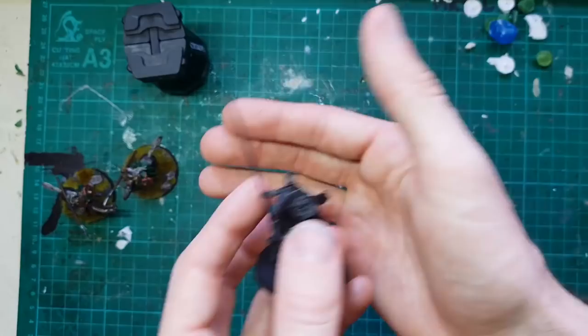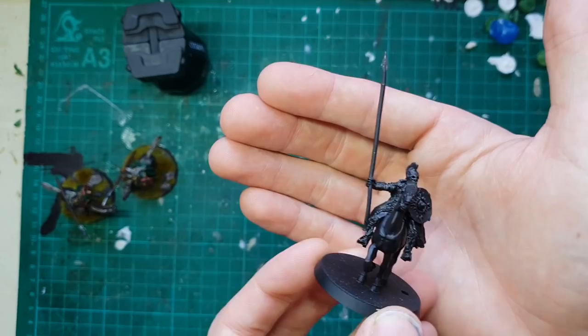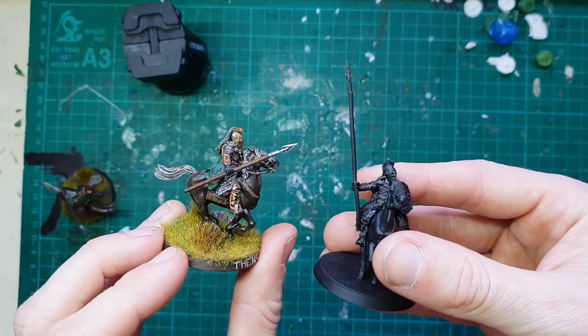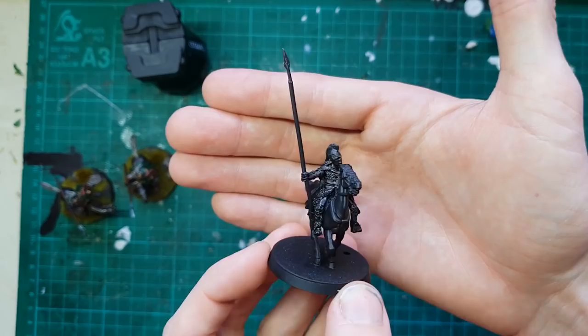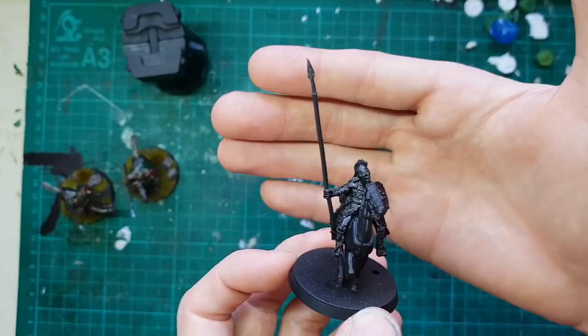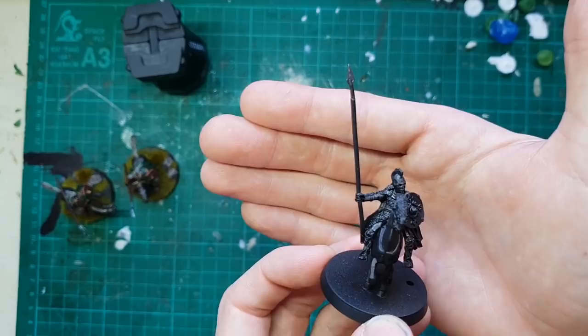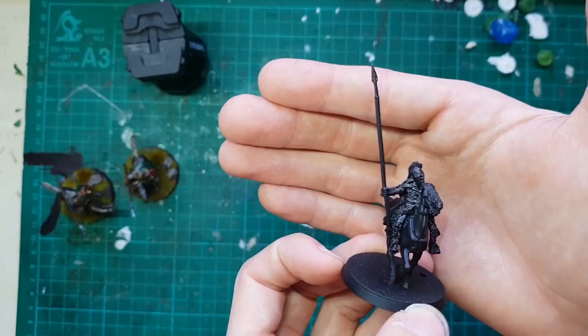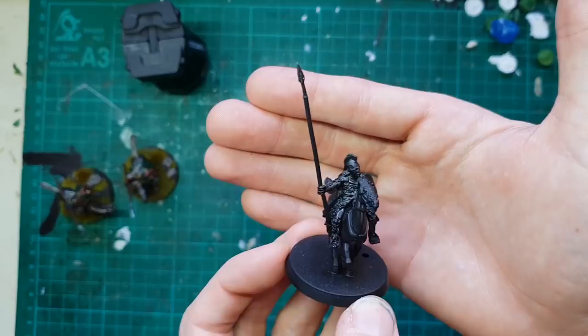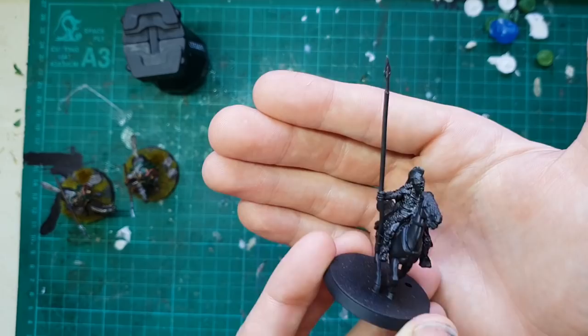We're going to work with the oldest first - this Rohan Royal Guard with a particularly long spear. I'm a big fan of posing Rohan units so that their spears are in more of a lance position. The theme of Rohan having throwing spears and not using their spears like lances in combat is completely historically inaccurate. Rohan more usually would use their spears as lances in combat.